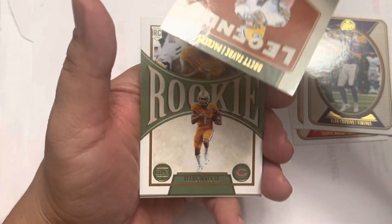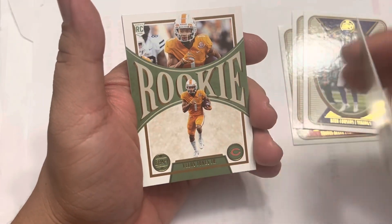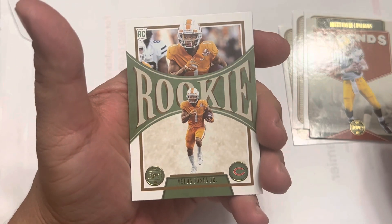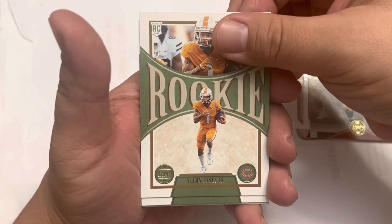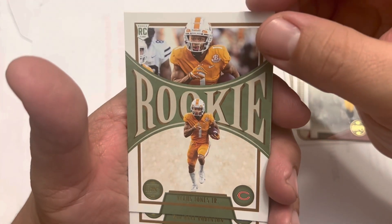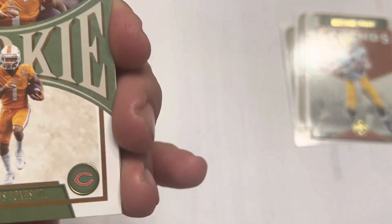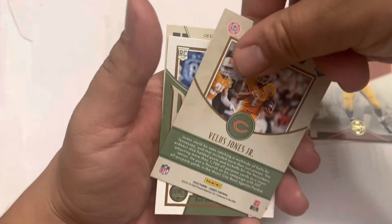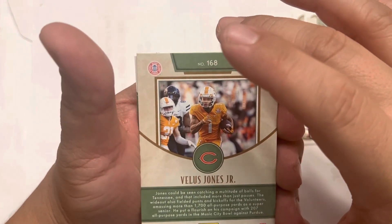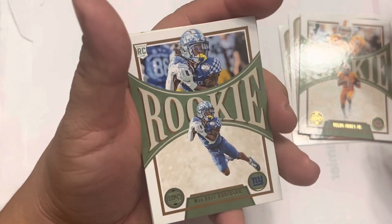We got a Brett Favre — Legends. Rookie. Phyllis Jones Jr. That looks like the Cincinnati Reds logo. Is that Chicago Bears now? That must be his college team.